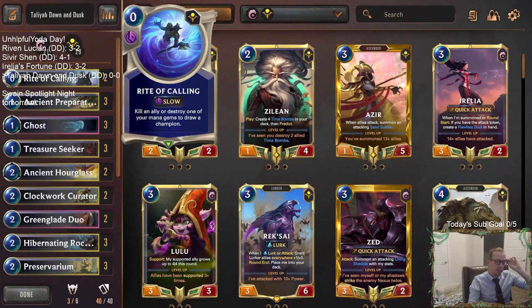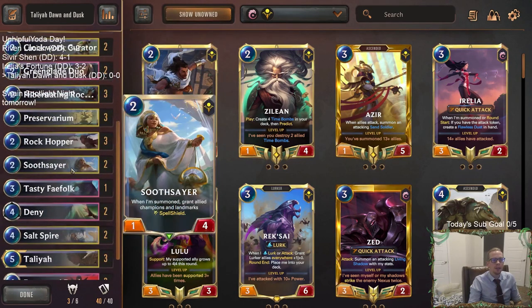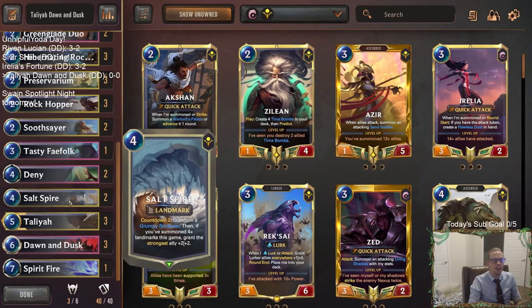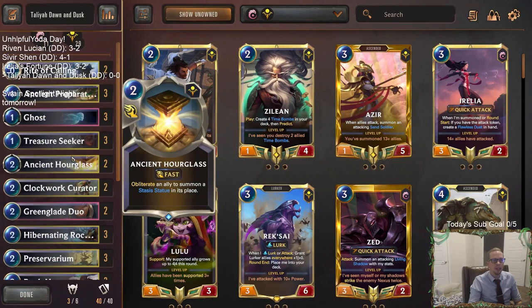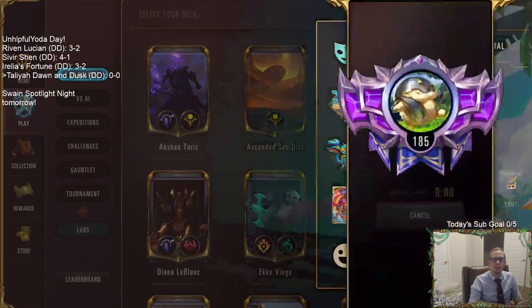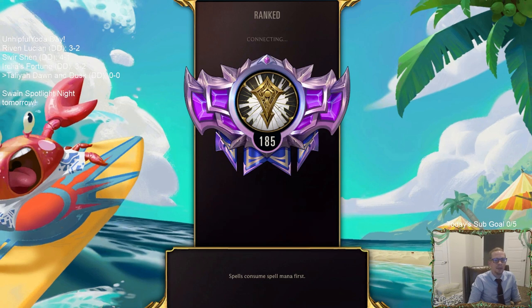We're going to have a couple of Rite of Callings to help draw those Talias. We'll also have Soothsayer to be able to give Talia a Spell Shield to help that combo happen. And then we just have a variety of different landmarks and good Ionia and Shurima cards. Let's get to it — let's go ahead and play our 5 games in ranked and try some Talia, Dawn, and Dusk combo up at the top of Master's rank.